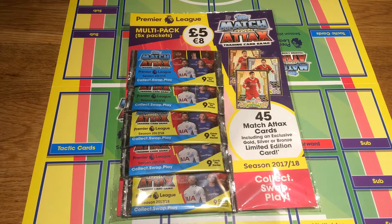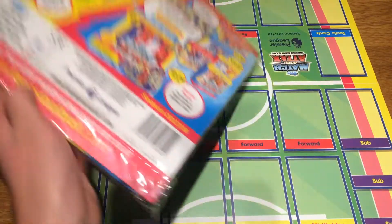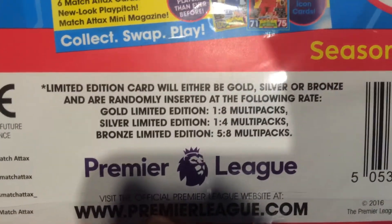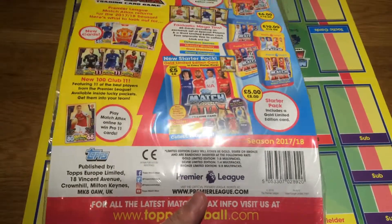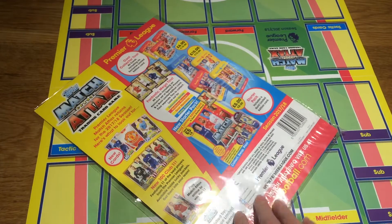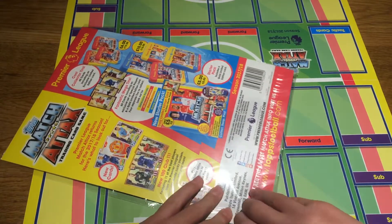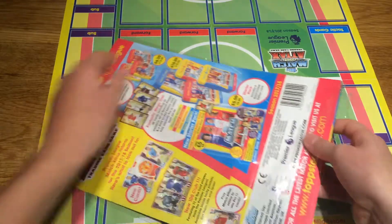This is the pinkish reddish and purple design multi-pack. I'm opening five packs today, so I hope you enjoy this video. Let me show you the odds quickly - gold limited editions: one in eight, silver limited editions: one in four, and bronze edition: five in eight, which is absolutely ludicrous from Topps. I don't know why they've made it five bronzes in eight multi-packs - that's stupid.